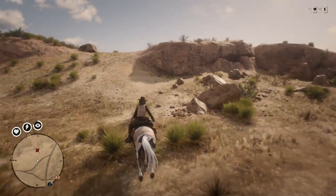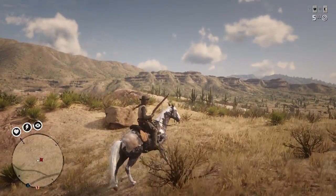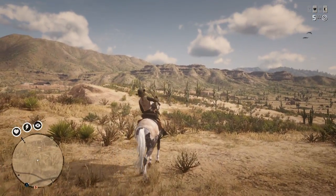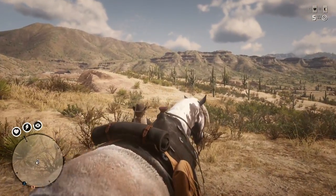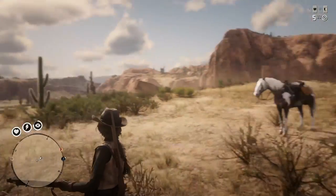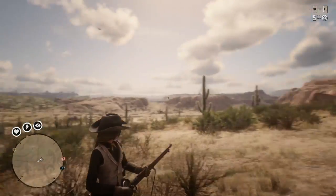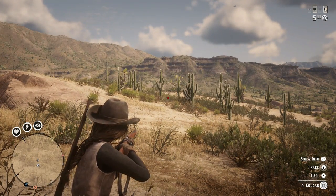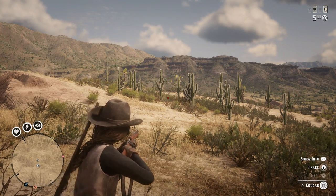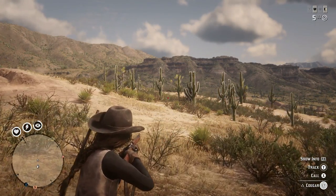Let's go ahead and get our bolt action rifle — this is what I definitely recommend. If you don't have the bolt action rifle, then I recommend a bow and arrow. All you have to do is point over there and look at that — we have a three star cougar. This thing is pretty consistent; it's pretty rare that it's never here. If it's not here, all you have to do is ride your horse to the end of this little cliff, face that way for 20 to 30 seconds, then turn around and come back to the spot, and guaranteed this cougar will be here.